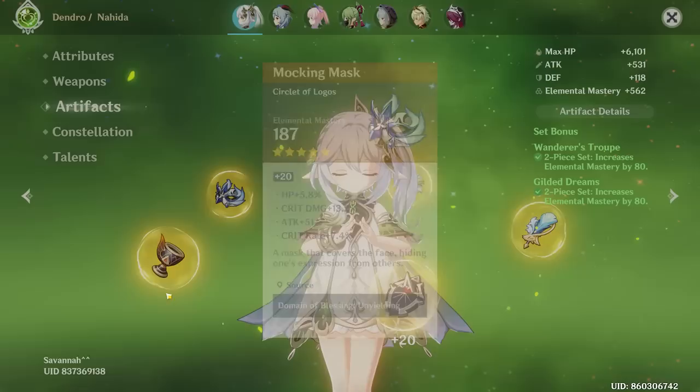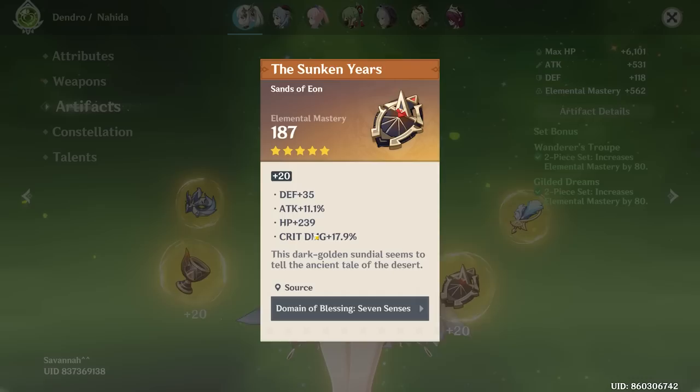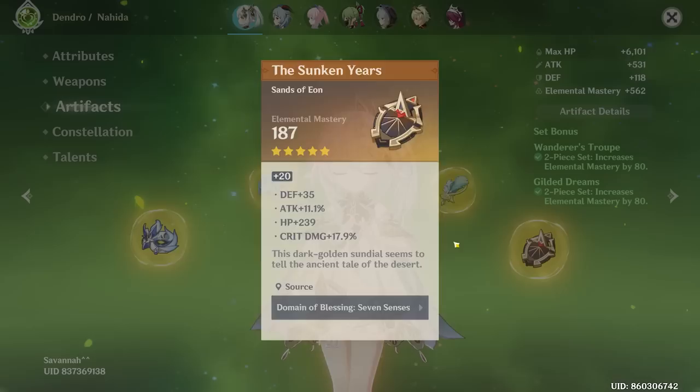Normal EM pieces have 187, so you got about maybe a third of that, which is not bad at all. Plus you got some energy recharge on there — not a bad choice. The sands has EM again, so no energy recharge sands — you're sticking with EM, which is perfectly fine. You got some crit damage and a little bit of attack. Definitely not the best piece in the world, but it will do.